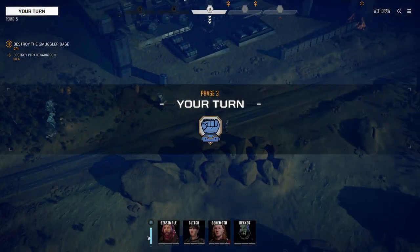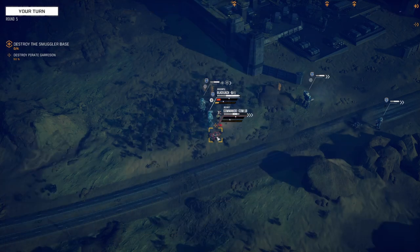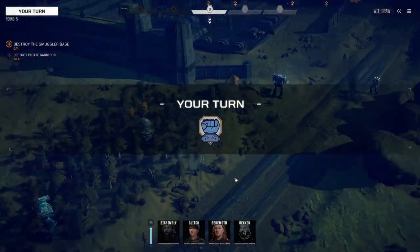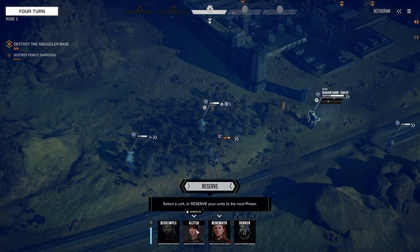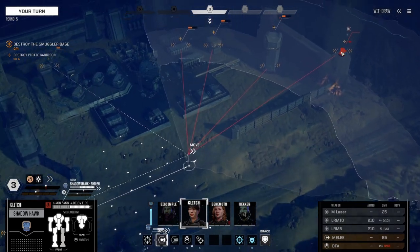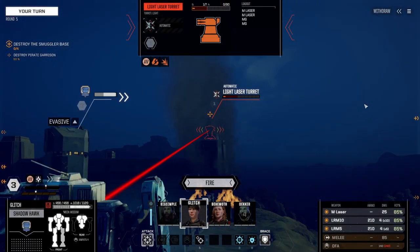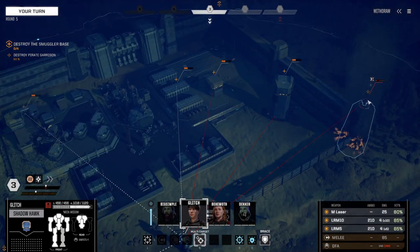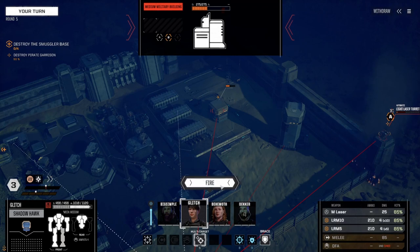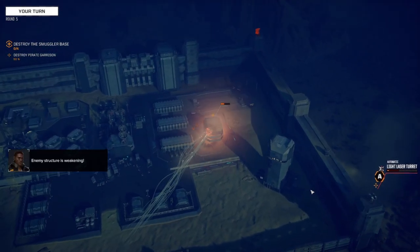I'm gonna do a jump back slightly and then hit you with everything. Not bad. Nice. That was left torso that got hit there. I would like to kill that turret. I'm gonna be able to reach it but it doesn't give me a reading on how much. Okay, we should be able to kill it with a medium laser. Let's hit with a medium laser and then shoot at one of these buildings with something else. Unless we miss of course. Enemy structure is weakening.